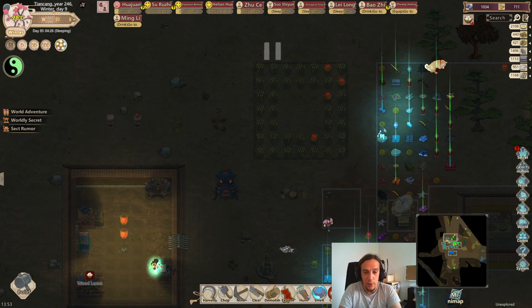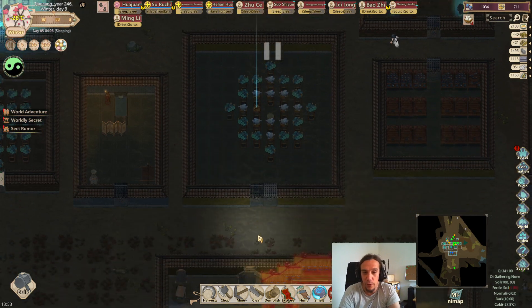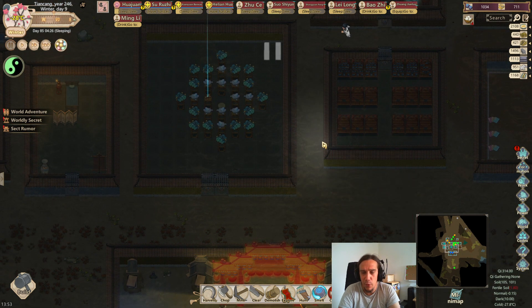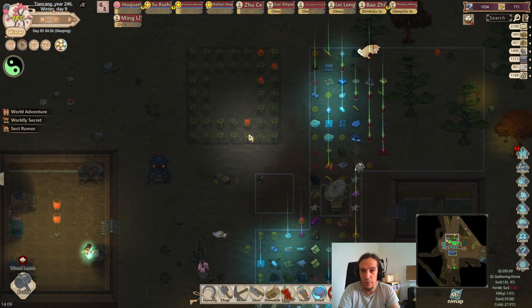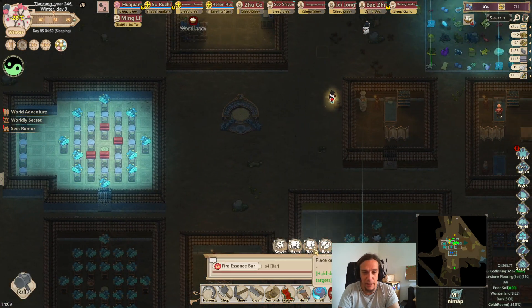Hi there everybody, welcome to episode 14 of the Tutorial Sect. I'm Icon, and today I want to work a little bit more on the base design, money earning strategies in the mid game, and we're going to explore our Hellgate procedure. I also plan on cultivating my fellows a little bit more. But the main topic today shall be how can we earn more money, because right now I am on an okay spot.